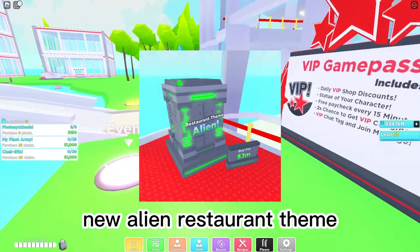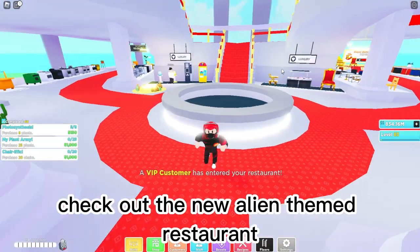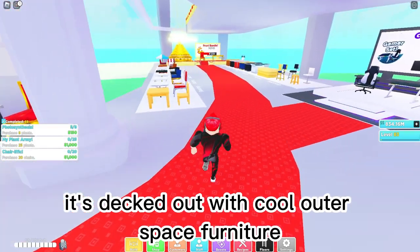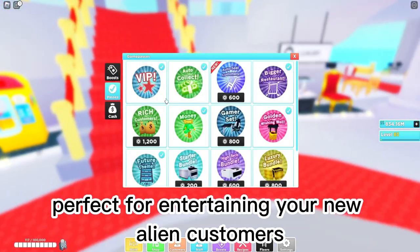New Alien restaurant theme — to really get into the spacey spirit, check out the new Alien themed restaurant. It's decked out with cool outer space furniture and decorations, perfect for entertaining your new Alien customers.